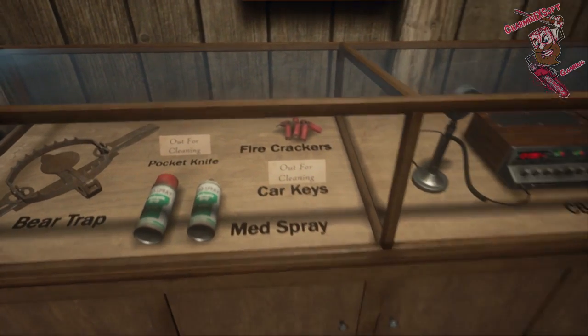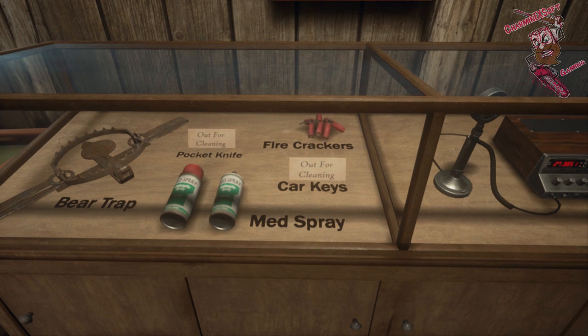Now we have some firecrackers back there — pretty cool. I think that's going to be awesome, because we know that Jason can hear sound from a pretty good distance when it comes to stealth skills. So if we can throw firecrackers to throw him off when he's out there hunting us, that is an awesome thing in my opinion.